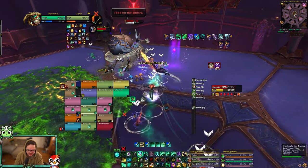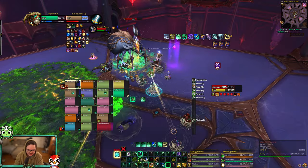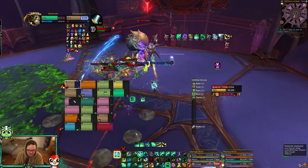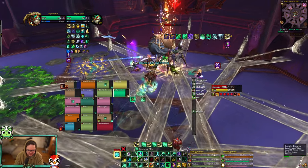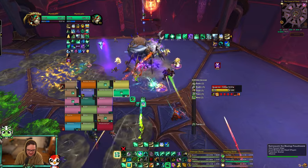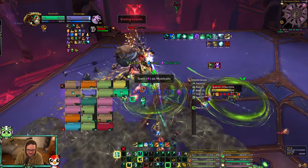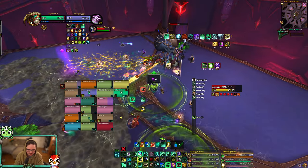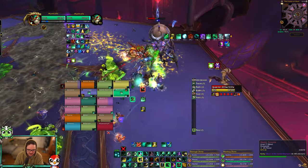I kick one more time, and during this mechanic you want to use Tiger's Lust. I Tiger's Lust this root — nothing crazy, just Tiger's Lust it. I need to get some more Vault Mist and Renewing Mist out. I have Thunder Focus Tea, so I kick, use Chi-Ji, kick again, throwing a Vault Mist out.